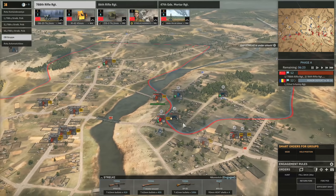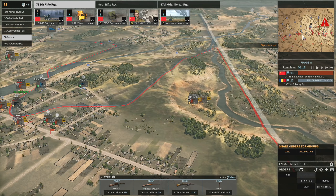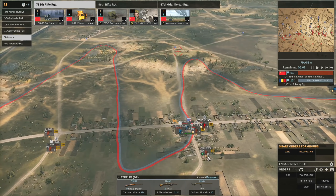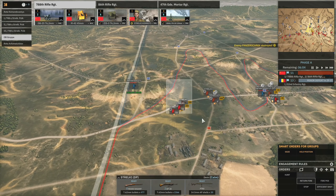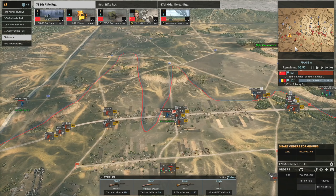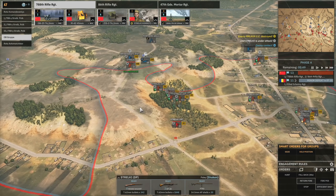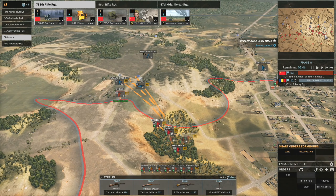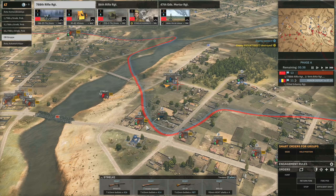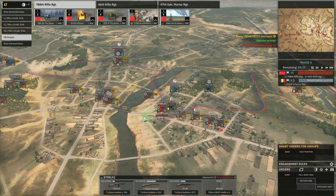A Stralki here can probably kill the MG34 — we're definitely doing that. Need to make sure these get into heavy cover. I could do hunt orders with this Stralki but it's not the most reliable — sometimes they still like to stand out in the open. A seize command is what I meant. It looks like the Stralki might be dead unfortunately. I just want to pop that MG if I can, and told them to fire all their weapons on the MG34 because I don't think they were. But it looks like they failed.